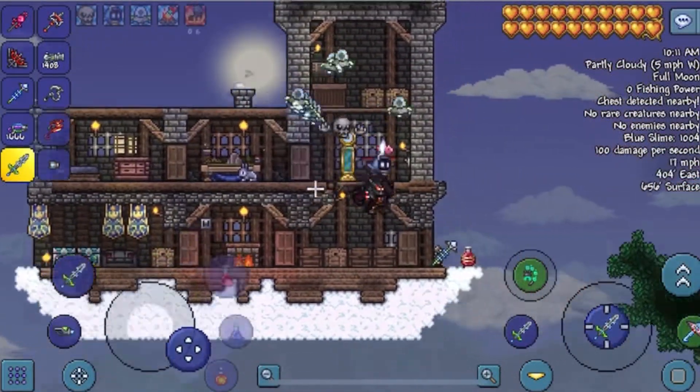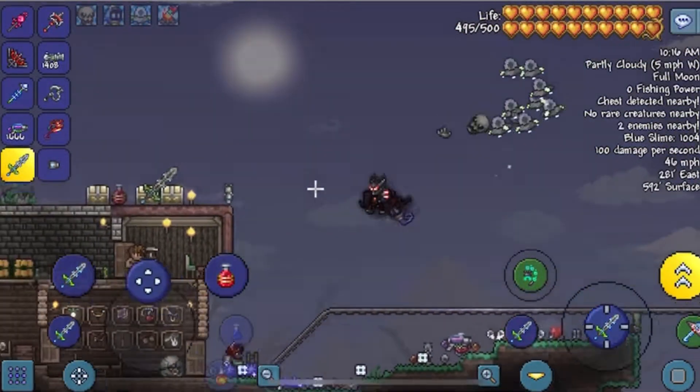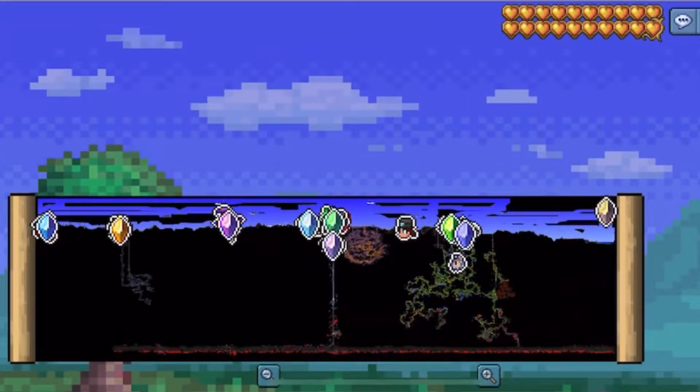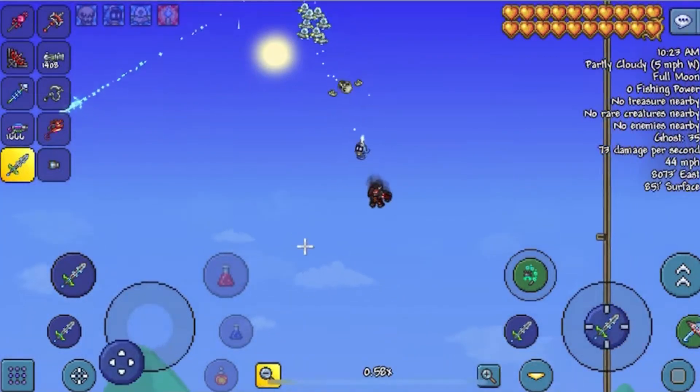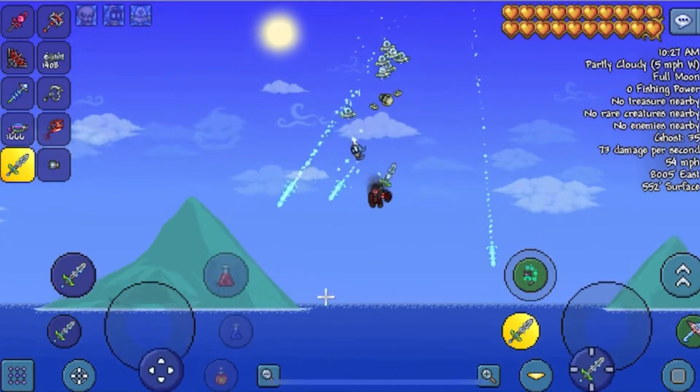There's just one more item that I need from Betsy that I'm gonna grind off camera if I don't get it from this Old One's Army — it's basically a sword. I'm not sure if it's stronger than the Influx Waver but either way I want it because it looks pretty cool from what I've seen.